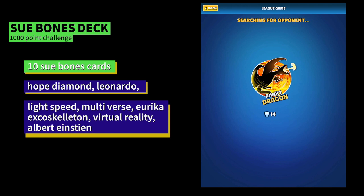We've got the Hope Diamond — one of my favorite cards — Leonardo da Vinci, what a great card that is. If you can get him, Lightspeed, Multiverse, a couple of mythics there, Eureka which is an ultra, Fusion Exoskeleton which I've been playing around with and is quite a good card — we'll show you that in a second — Virtual Reality, and good old Albert Einstein. Pretty much all of those cards give Sue Bones' deck some added power.